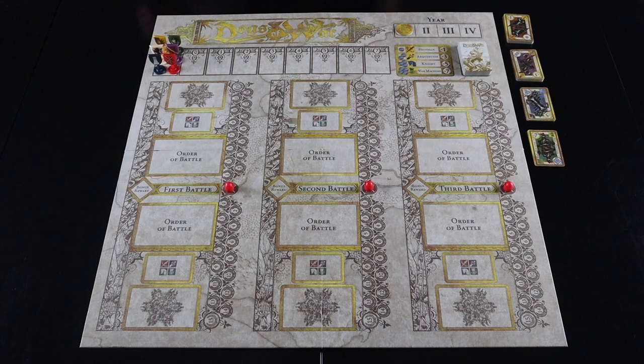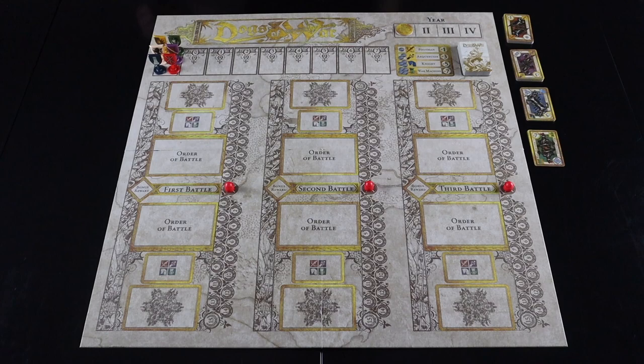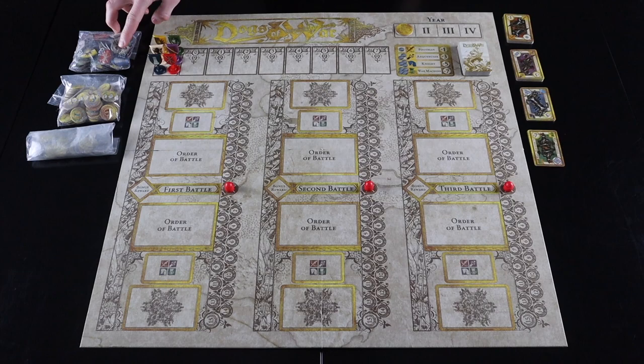Place the coins, victory tokens, and house influence tokens nearby. This game is best as a five-player game. If you play with four, remove two of each color from the house influence token pool, and randomly determine the first player.